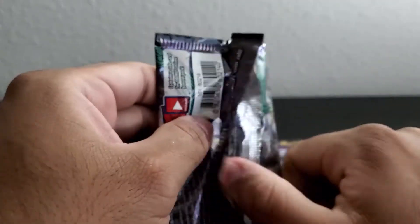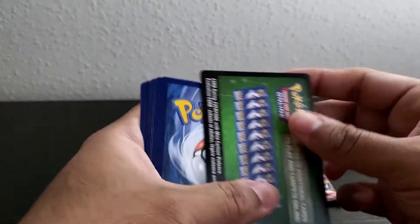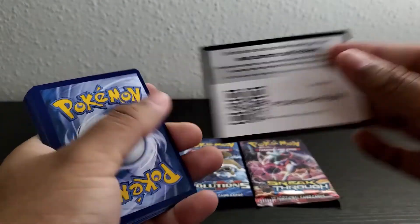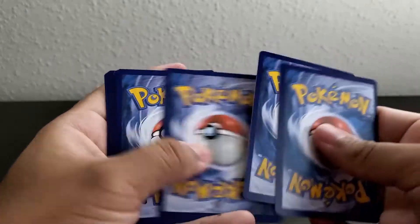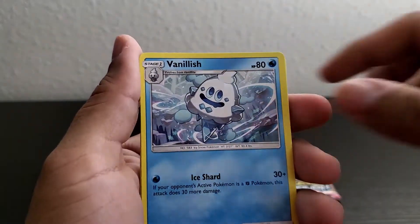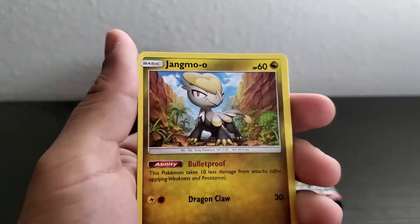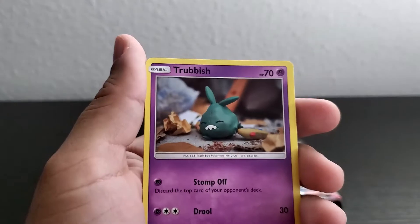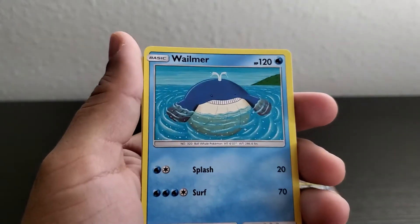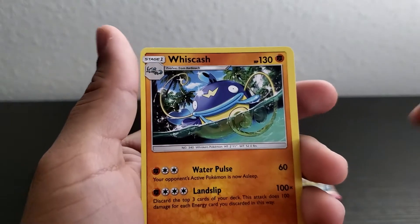We got really good in this box! Energy, ice cream cone, Gummi, Glenpot, Jangmo-o, Wailmer, Sliggoo, and a Wishiwashi. We got really good in this box!